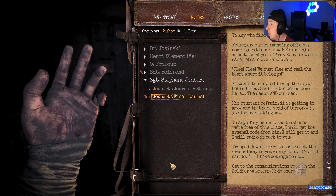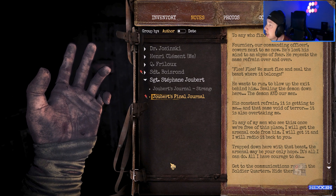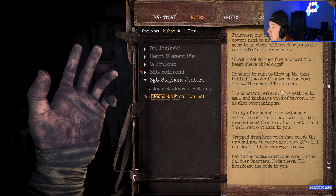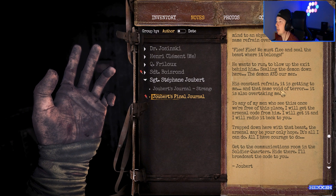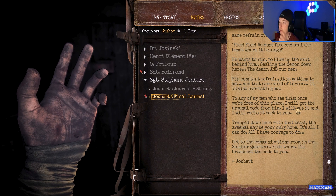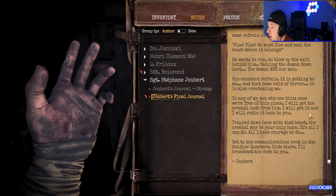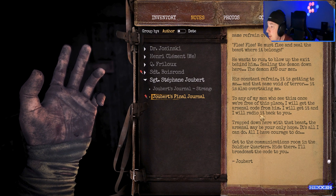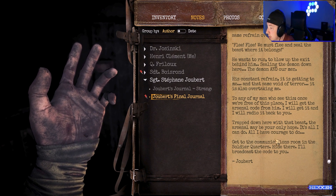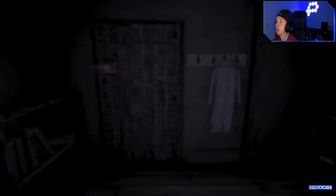Juver's final journal. To anyone who finds this — Fournier, our commanding officer, cowers next to me now. He's lost his mind. Overcome by fear, he repeats the same refrain over and over: flee, flee, we must flee and seal the beast where it belongs. He wants to run, to blow up the exit behind him, sealing the demon down here — the demon and our men. To any of my men who see this: once we're free of this place I will get the arsenal code from him and radio it back to you. Get to the communication room in the soldier's quarters — hide there, I'll broadcast the code to you.